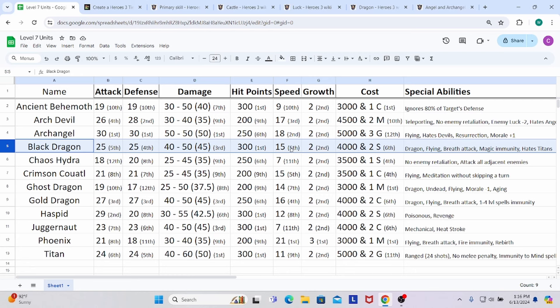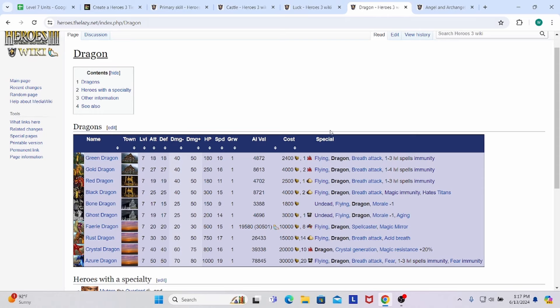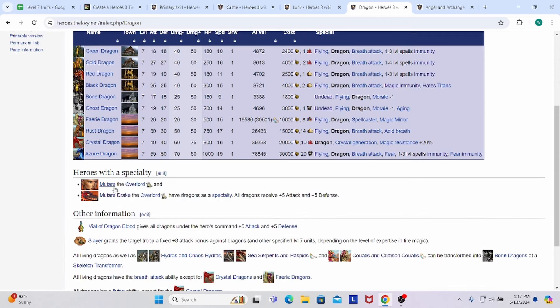Growth is standard. Cost is pretty standard — 6th place, right in the middle — 4,000 gold and 2 of a precious resource, a pretty fair price all things considered. Getting into special abilities: they are dragon type, which means they get affected by Mutare Drake's special ability where all dragons receive plus 5 attack and defense. If you have the artifact Vial of Dragon Blood, it gives all dragons under your hero's control plus 5 attack and plus 5 defense. The spell Slayer, if cast on a unit, gives them extra attack against dragons.